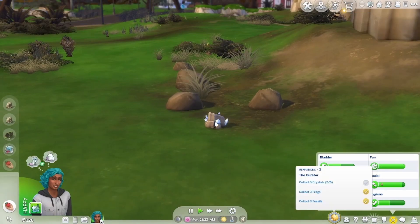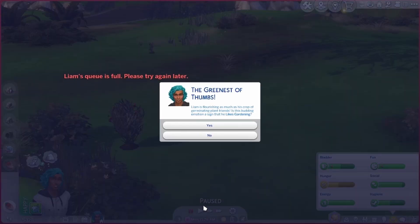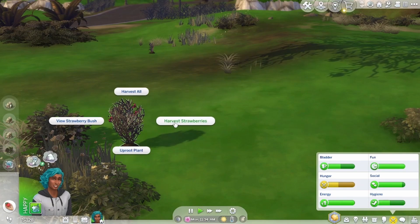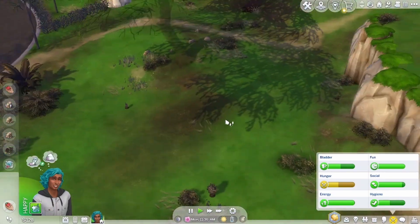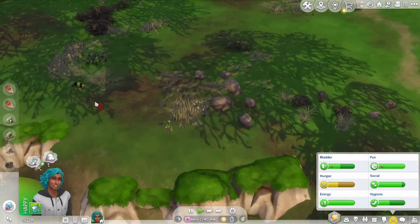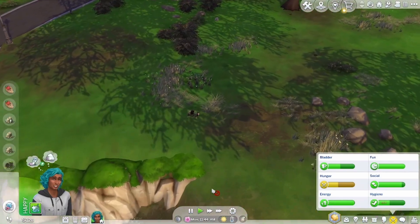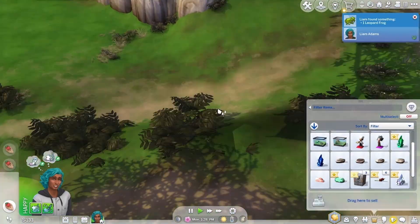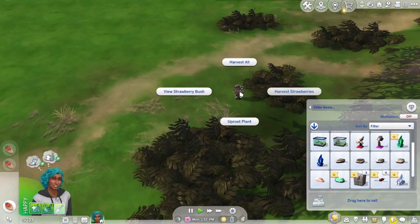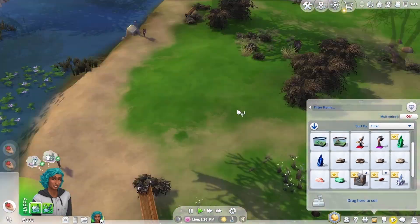There are strawberries over here we can harvest — we can start growing strawberries. He can like gardening, and it might be helpful that he likes gardening with all the plants I'm having him grab. We can harvest these strawberries too. There's a frog. I think that's everything he can get.